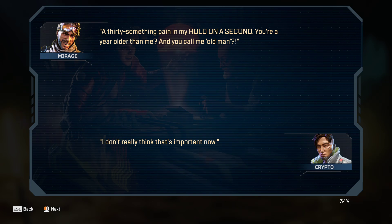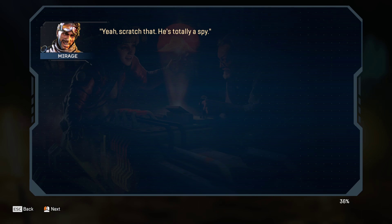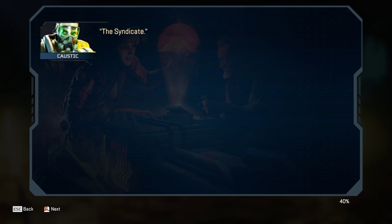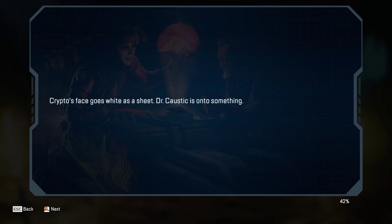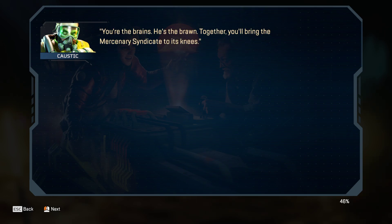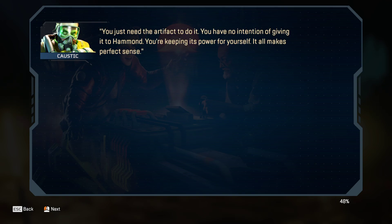"I don't really think that's important right now." "Yeah, scratch that — he's totally a spy." "This is crazy. Why would I help him? What can I possibly gain?" "The Syndicate." Crypto's face goes white as a sheet. Dr. Caustic is onto something. "You want to destroy them for reasons that are your own. Revenant wants revenge on his former employers. It makes perfect sense for the two of you to pool your resources. You're the brains, he's the brawn. Together you'll bring the Mercenary Syndicate to its knees. You just need the artifact to do it. You have no intention of giving it to Hammond — you're keeping its power for yourself. It all makes perfect sense."